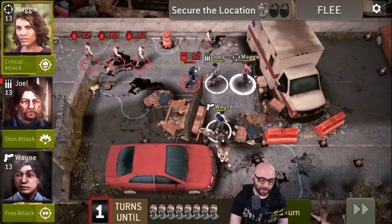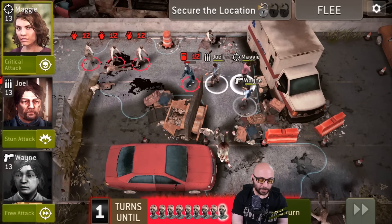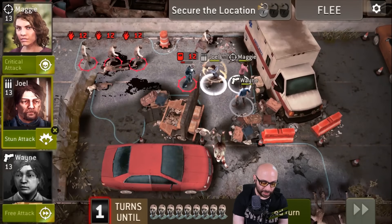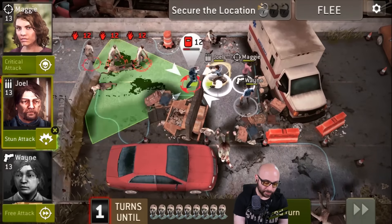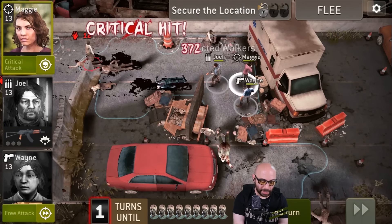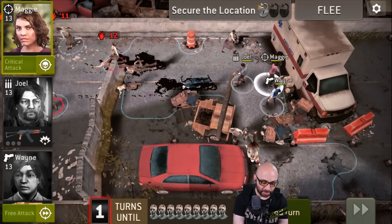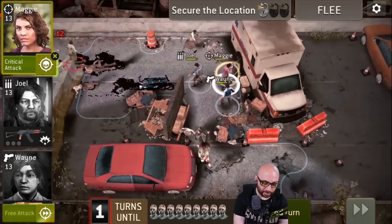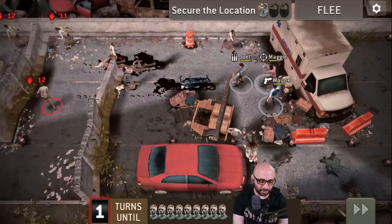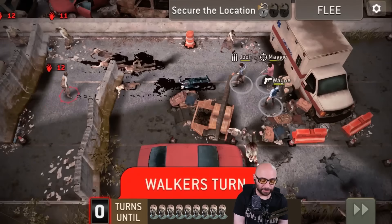There are three zombies in a row over there — perfect for Maggie, gonna headshot all of them. Let's take a shot with Wayne — not enough. Let's do a stun attack with Joel, that's his ability. Not really an opportunity for Maggie to take another shot — the triple's gonna have to wait. Let's use their critical attack. Done. Pretty satisfying combat, I like it. And like I said, I've actually lost on this stage twice before.